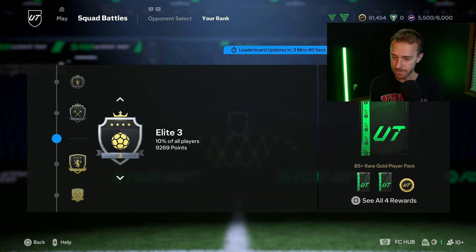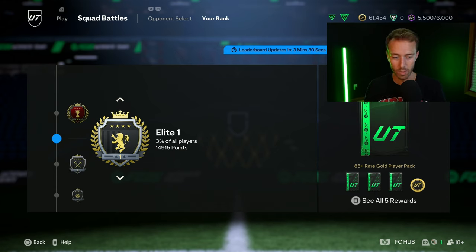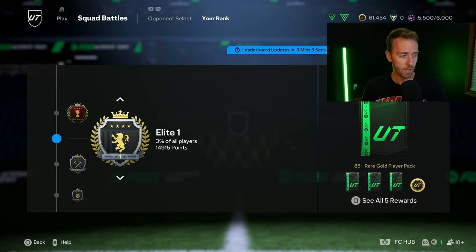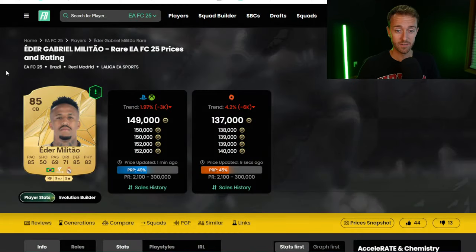The pack weight this year — I keep seeing so many people pack great stuff. The rewards are better this year across all levels. If you get elite one, you're getting compensated pretty fairly compared to previous years. We watched somebody open elite one squad battle rewards and they packed Jude Bellingham. And somebody else got De Bruyne from the 75-times-10 pack — that was really cracked. A lot of people were getting good stuff, especially from those 85-plus tradable packs.